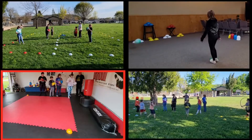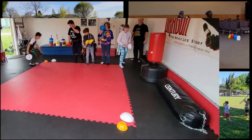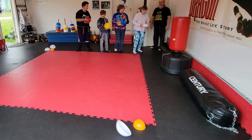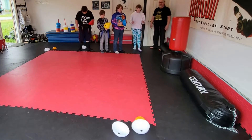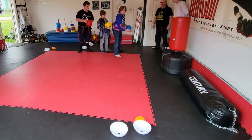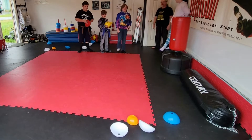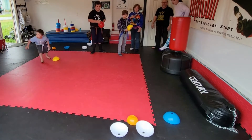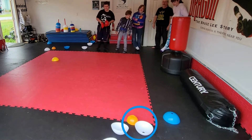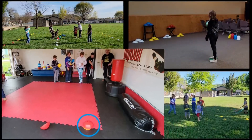Shuriken bocce is a combination of horseshoes and bocce ball. Set out a target dome, or optionally you can have the first player throw the target dome out. Each player then takes turns throwing their shuriken to get as close to the target as possible. Once each player has taken their turn, the shuriken closest to the target gets a point. Award two points for each shuriken leaning against the target, and three points for each shuriken on top of the target.